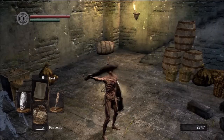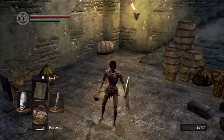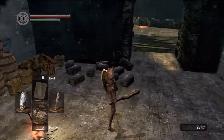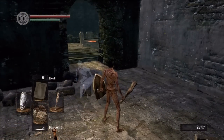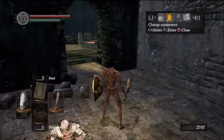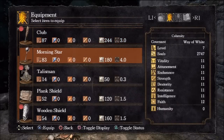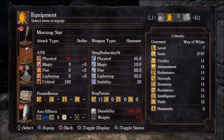Welcome back to part 3 of the expert walkthrough for Dark Souls. We're at the Undead Burg bonfire, and today I'm going to switch out the club for the Morningstar. The only reason I'm doing this is because I think the Morningstar looks better.